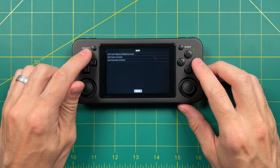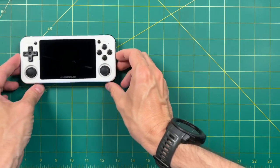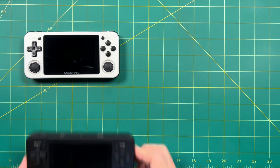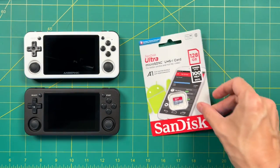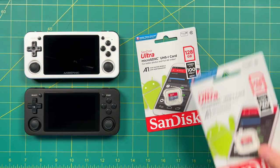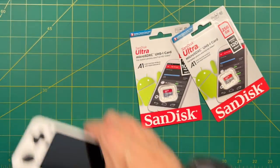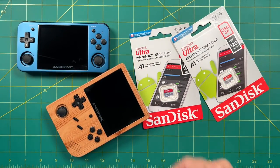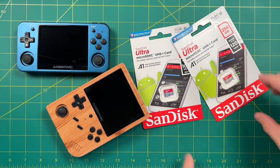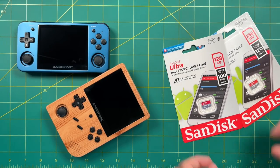Now let's talk about building from scratch. If you have an RG351P or RG351M, you're going to need just one SD card — I recommend a 128GB card, though you could go up to 256 or even 512. These cards hold the operating system as well as all your game files. If you have an RG351MP or RG351V, these have two different SD card slots, so you can use a larger card for game files and a smaller one for the operating system.